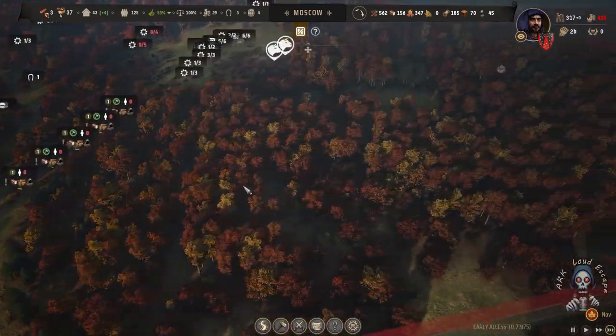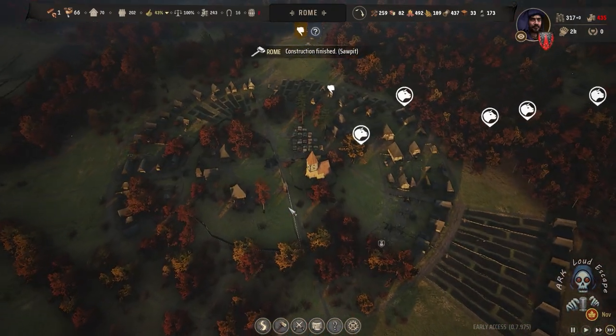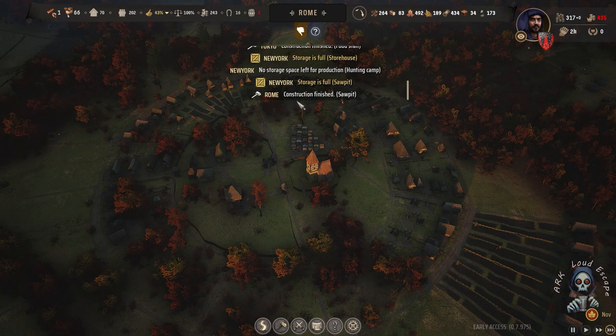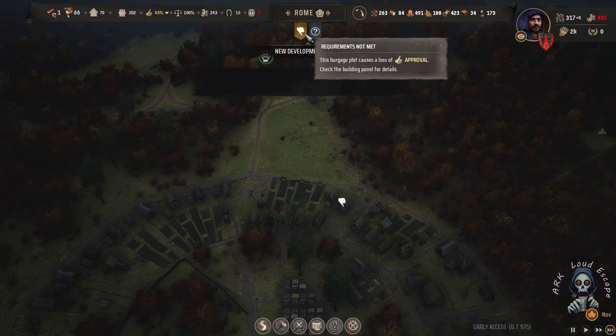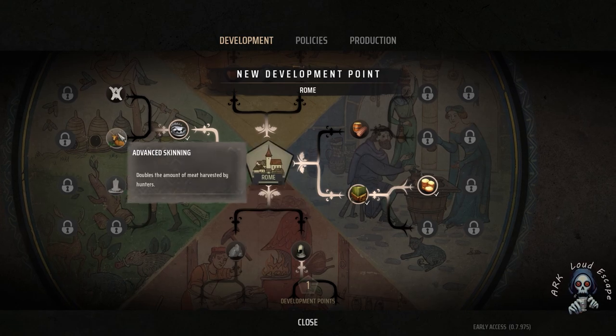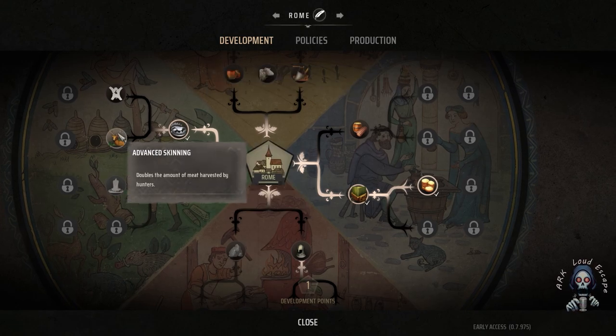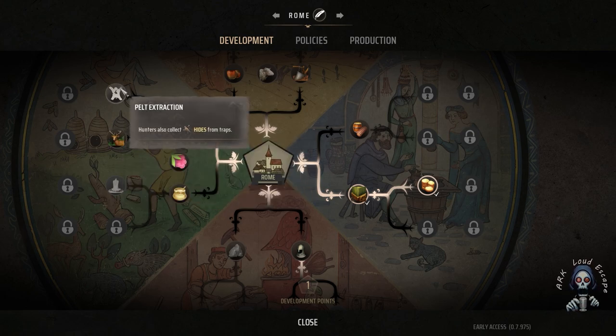The game is running fast, people running fast. Rome is leveled up — advanced canning, double meat harvested by hunters. Or hunters also collect hides from traps. We have both of that.